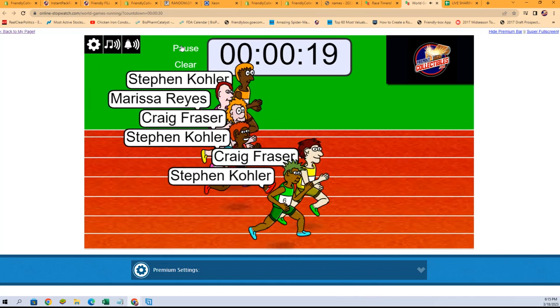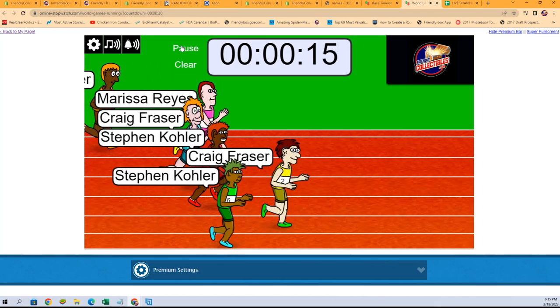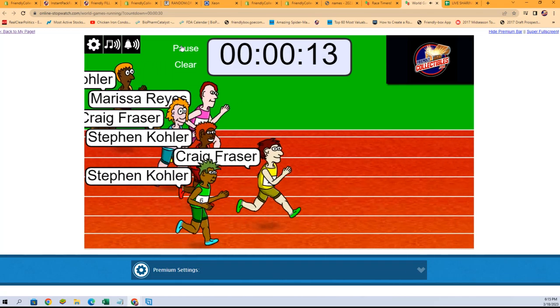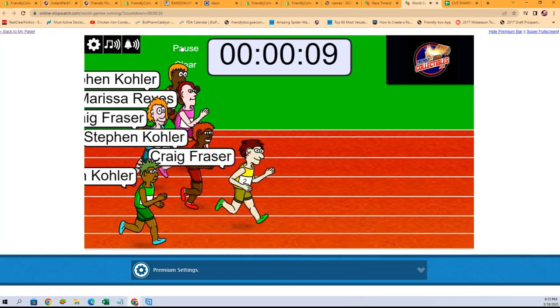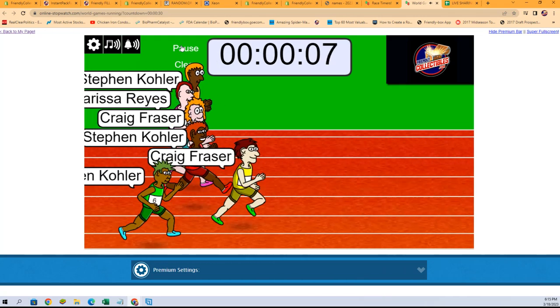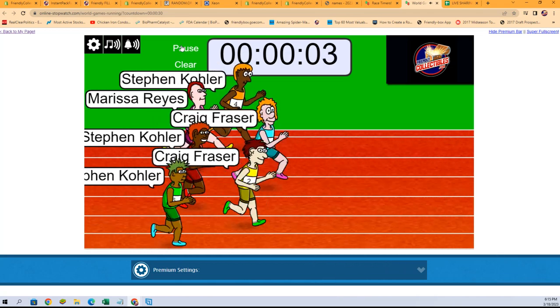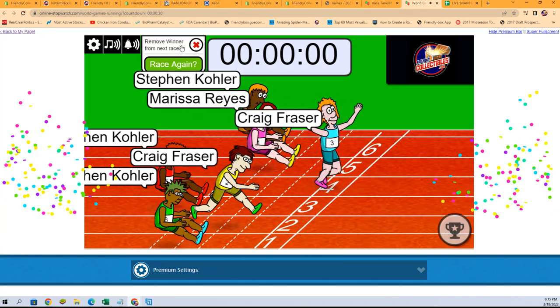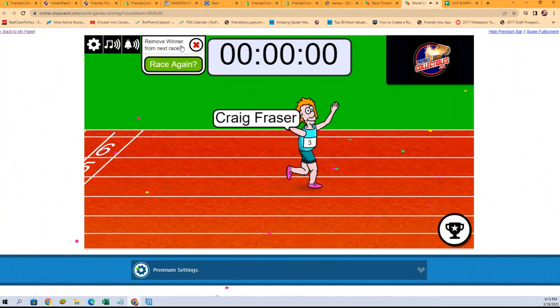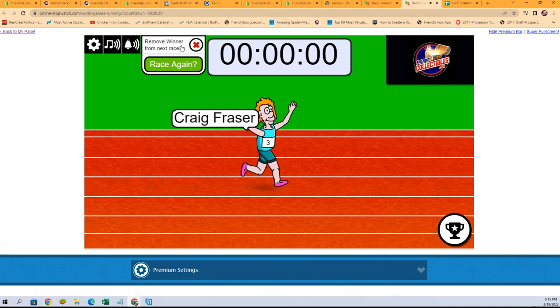First place getting a spot in the Prism Random Team Break here, which will be coming up right after this. Down to the final five, four, three, two, one. And our winner is Craig F. You are in on the Prism 101 break. Thank you all. We'll see you in the break.